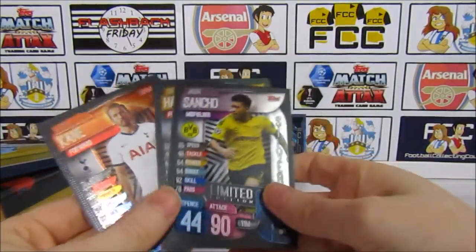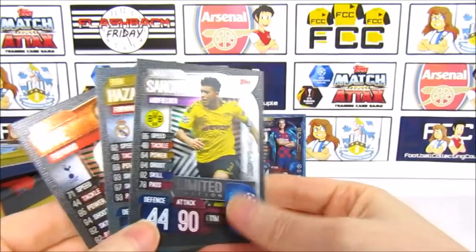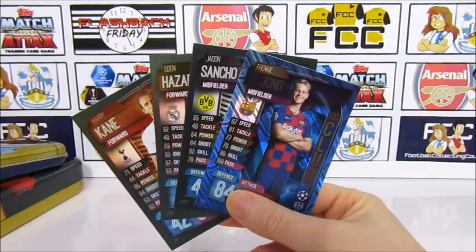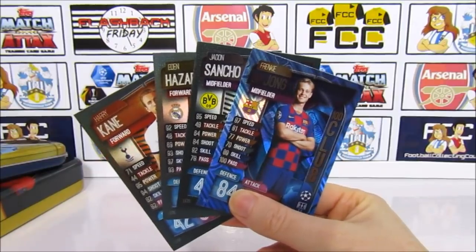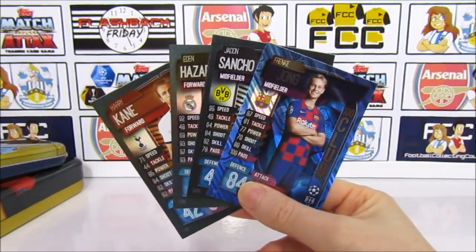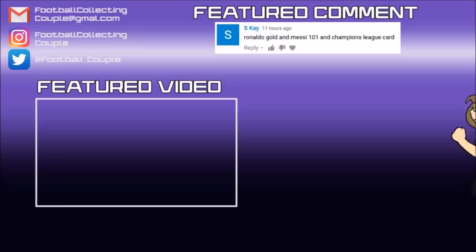For limited editions we did get the bronze and the gold that we already had, but we managed to add the Silver Sancho, which is pretty much why we bought it, so it's not too bad. We also got a 100 Club and two record holders. Overall good pulls, just not the ones we were looking for - I'm sure we'll get them eventually. It's just pretty unlucky that the time we get good pulls is when we want a Man of the Match and an MVP. But for today that is going to do it - see you next time, bye!